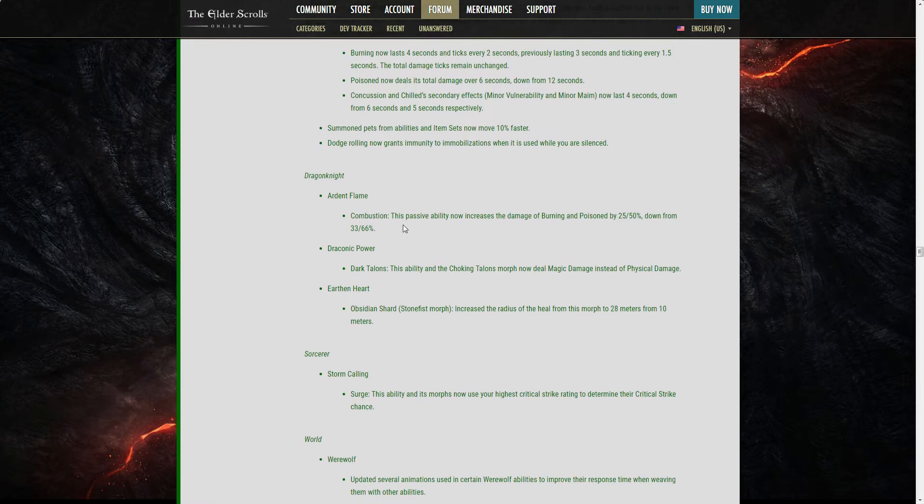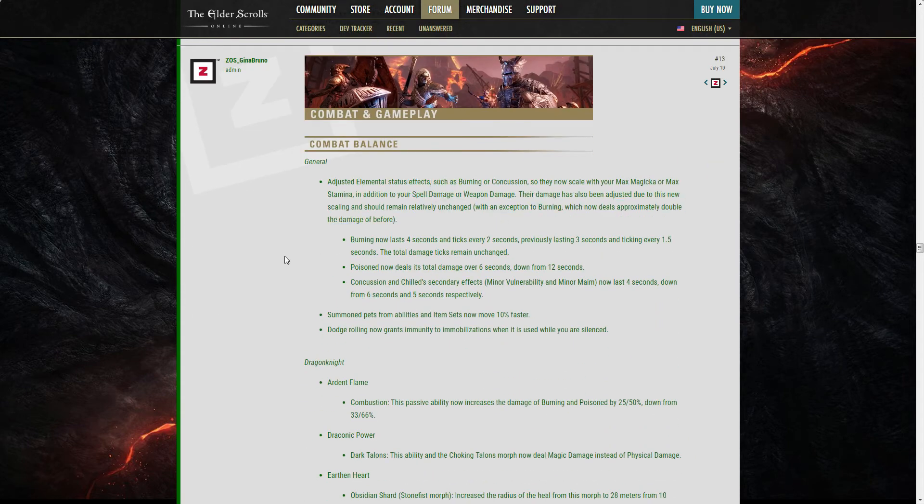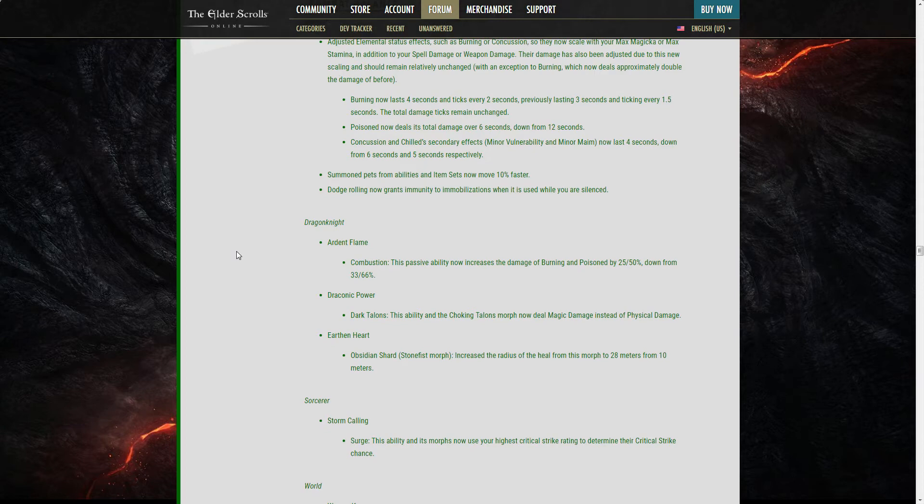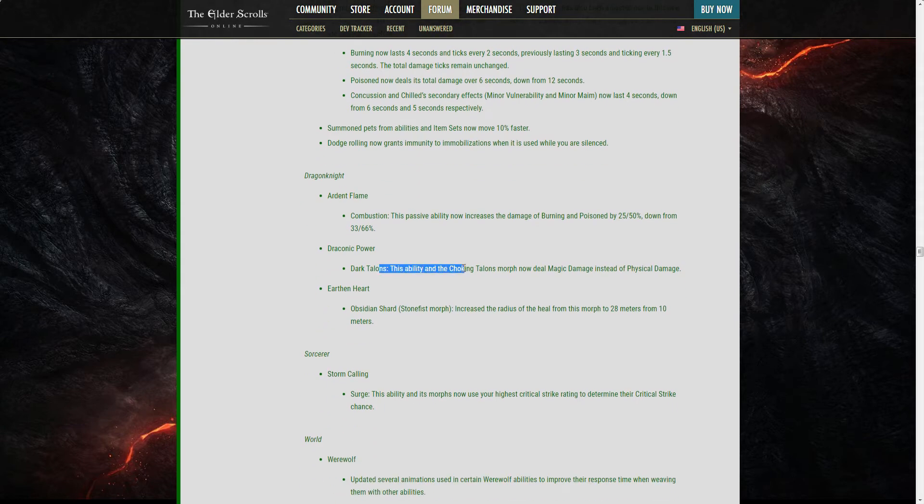DragonKnight Ardent Flame: the Combustion passive now increases the damage of burning and poisoned by 50%, down from 66%. So as noted, burning does twice more base damage but the DK passive is reduced. Dark Talons and the Choking Talons morph now deal magic damage instead of physical damage. This matters for PvP DKs who want Minor Maim — they might choose Choking Talons, and it was scaling with physical but now scales with magic damage, benefiting whatever relevant stats they have.